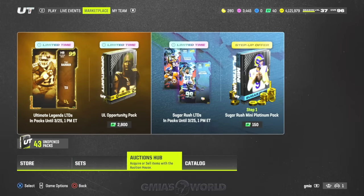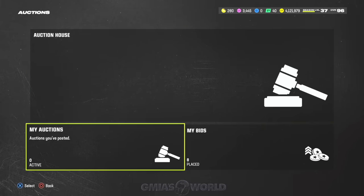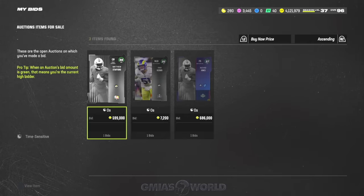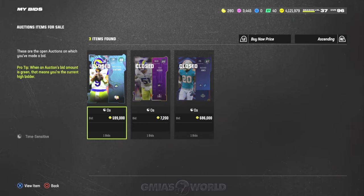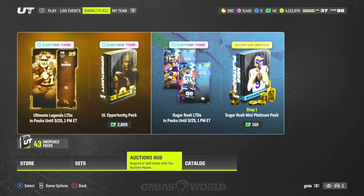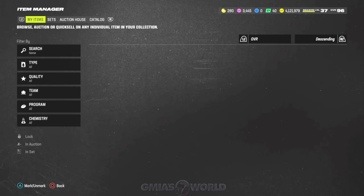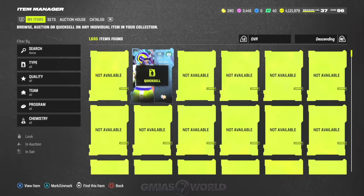Like I said, before I started the video I purchased a Matthew Stafford. I'm going to show you how to complete the set, get another 98 for free, and utilize it as well. Let me go to my items and quick sell it for the 9,560 chocolates. This guy quick sells for 9,560 chocolates — we're going to take that.